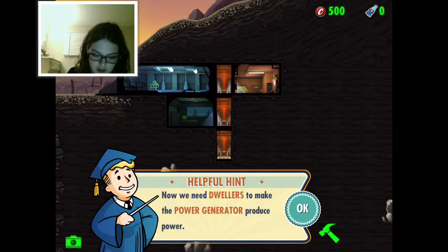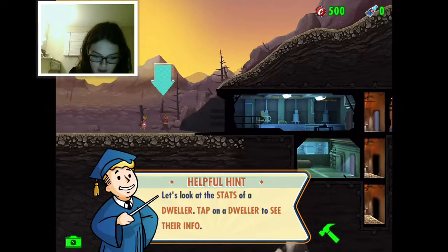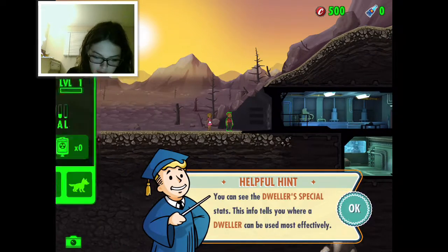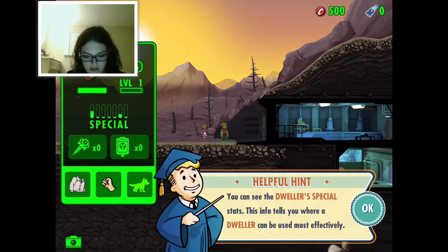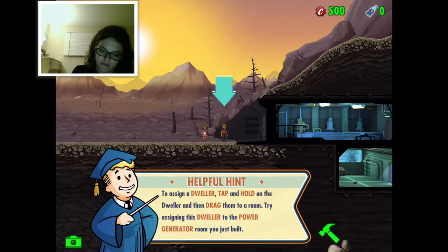Assign dwellers to the power generator to produce power. New dwellers have shown up at the vault door - let's look at their stats. Tap on the dweller to see their info and their SPECIAL stats. Johnny Duncan - oh boy, you look fun! This info tells you where a dweller can be used most effectively. Tap and hold on the dweller then drag them into the room.